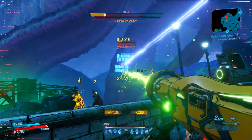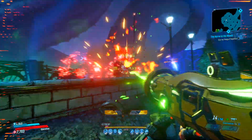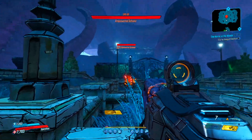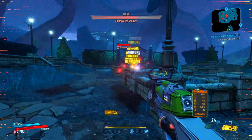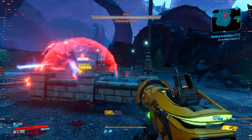Moving on to some tips for fighting this boss: I would highly recommend using a fire, shock, and corrosive weapon. They are very useful during this boss fight — you're going to need all three elements if you want to do this at the highest effective rate possible.